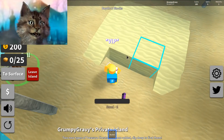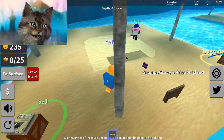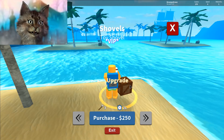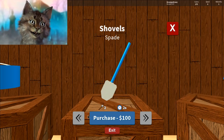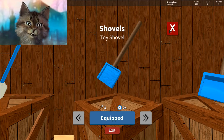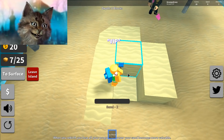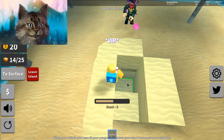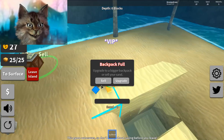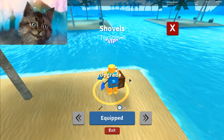I need 50 more. One thing gives me 35 — that's pretty good. So each thing gives me 35. I can buy the second toy shovel. Now it's two shovels per block, which is a lot faster. We found the treasure! Now how much do we have — 900? Let's try to buy something with this. The next one is 600, so we're going to buy this next one.